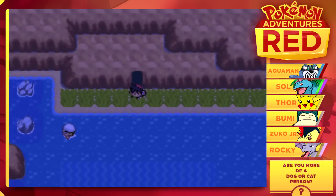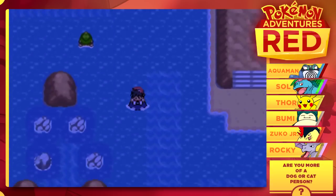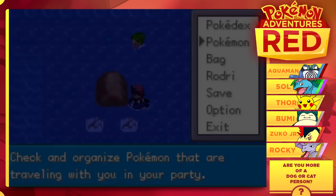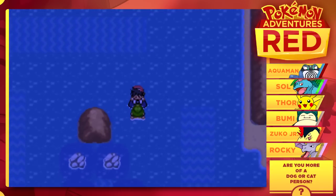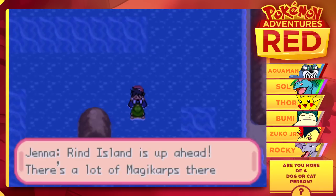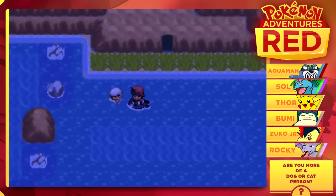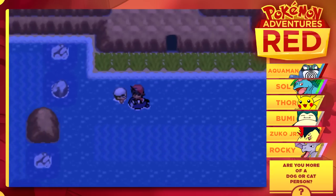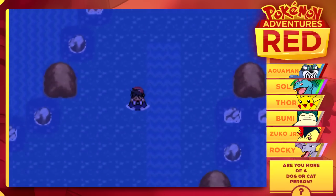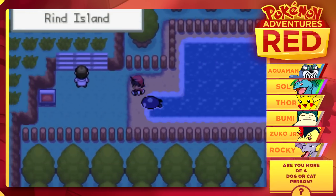We're back in Route 18 — we caught Raikou. It is time for us to explore further and further and see what else we can find. We have some trainers here too who we are most likely going to have to battle. Rhynde Island is up ahead — there's a lot of magic comps there. You're riding from Power Town — are you attending the Orange Cup? Yeah, dude, we're trying to make it to the Orange Cup. That's where Blue is, so I know that we will be there eventually.